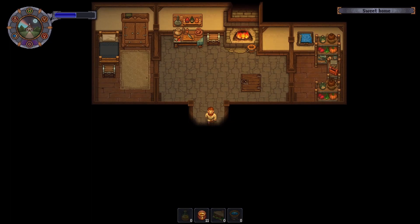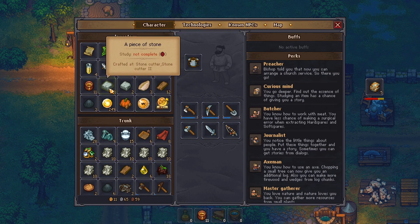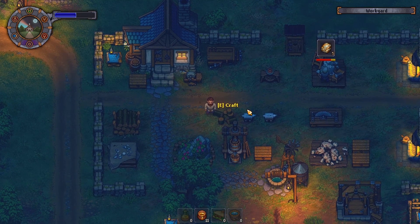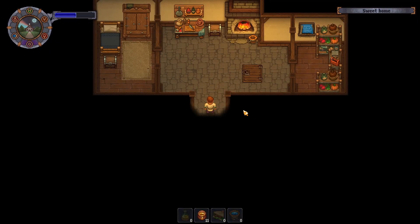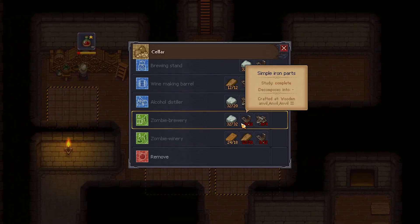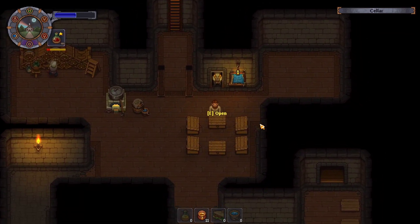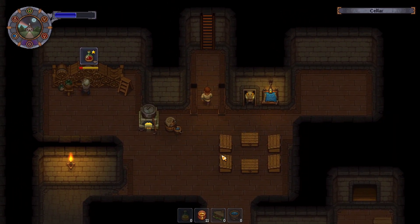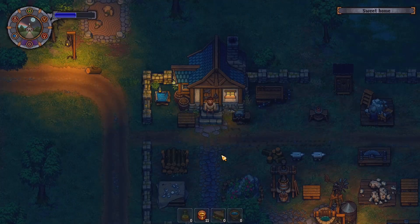Hello and welcome back to more Graveyard Keeper. Picking up where we left off — we've got that 32 stone we need, or do we need 36? I somehow think we needed 36, but we'll wait for that. After I set up the zombie, I went pretty much straight to bed and logged off. We've got the 32. We need 12 simple iron parts and four complex iron parts, so I'm just going to put that down here.